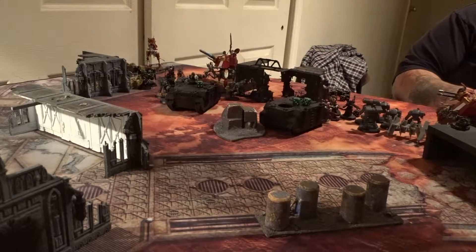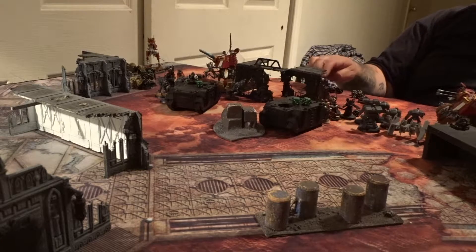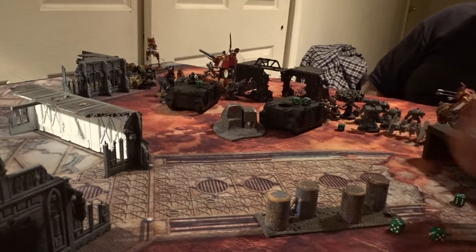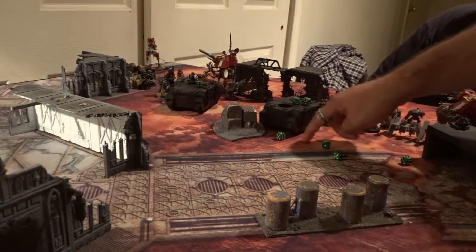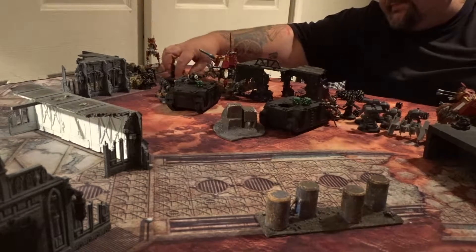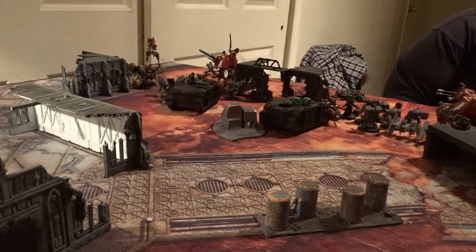Those guys that got out of the Rhino on the far side — I'm going to shoot all their stuff at the guys right in front of them. Starting by firing four bolt guns — eight shots. Firing the one that's minus one AP because they have an invulnerable save. Threes to hit — and threes to wound. Three wounds, three five-up saves against the five-man squad. All dead. So the frag shell is not going to shoot — can't retarget. That ends my shooting phase.